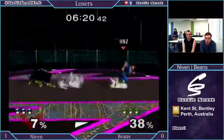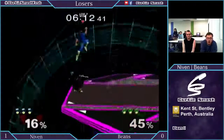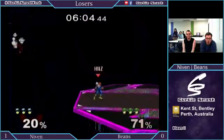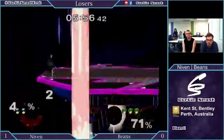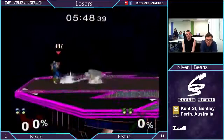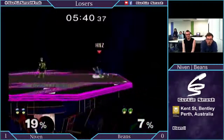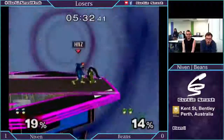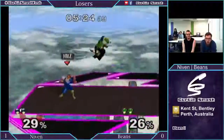Trying to go for stomp-knee combos, but Marth at pretty low percent is going to hit the ground early — not going to work too much. Miss fair there — got a grab, another grab. Clipping with the tail. A forward smash. Beans just calling out a lot of stuff in this matchup. That looked like a phantom up tilt — that was crazy! Read the tech in place, forward smash. Niven just trying to bait something there.